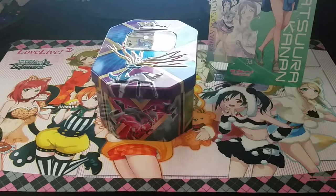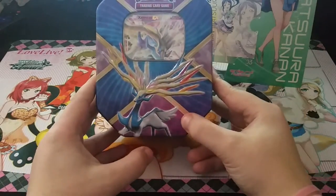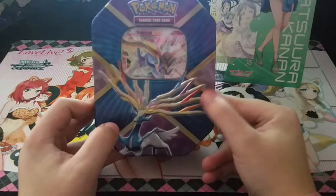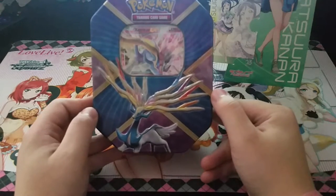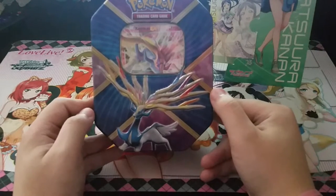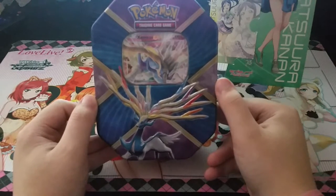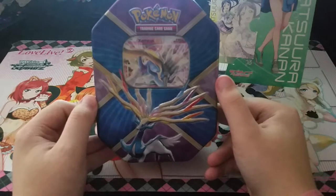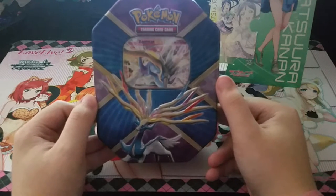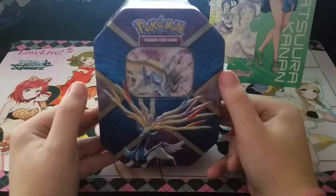I got the shiny Xerneas tin for Pokemon TCG. What's been happening is that there is a group I'm in with a bunch of people, usually from Tales Runner — like Aleo, Jrander, and Killua — and Yellowflash, if anyone remembers him. A lot of people are impersonating him on the new servers.